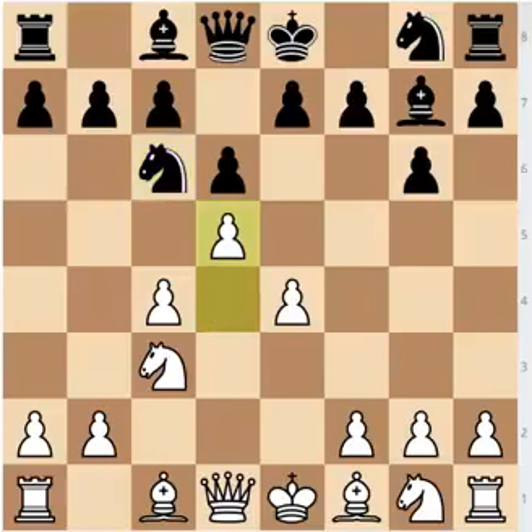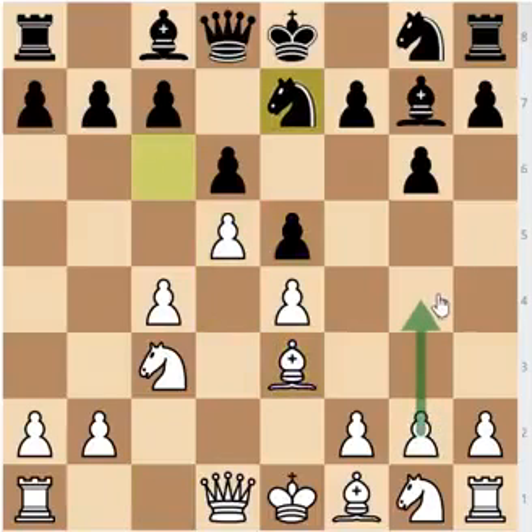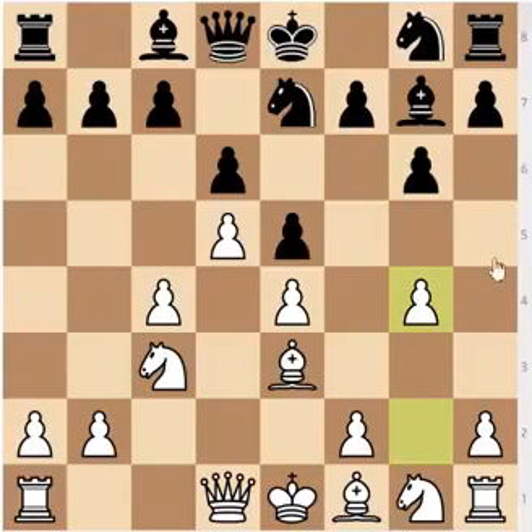So after Be3, e5, d5, Ne7, White doesn't have to waste the tempo on g4 — White can play c5, allow f5, and now both sides are trying to break up the position as soon as possible. I think that g4 is slightly better, because you can get c5 in anyway, and trading those pawns might be an okay idea. Both sides are going to have a kingside attack. In any case, Nc6 is, I would say, a slightly dubious move even though the engines understand it. Humans don't as well, and it should be avoided.